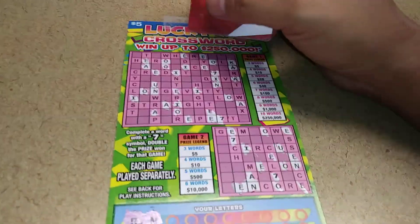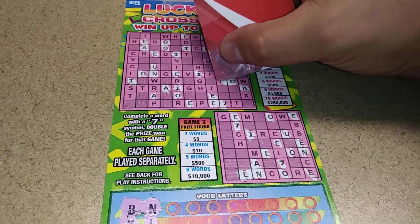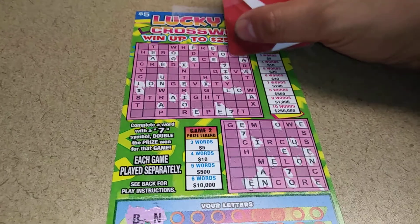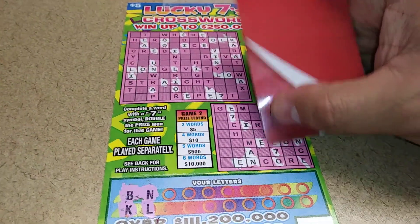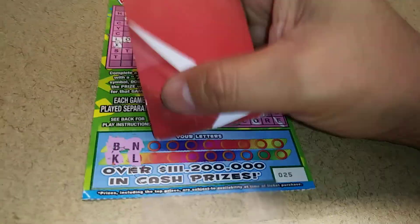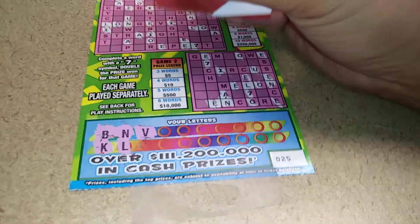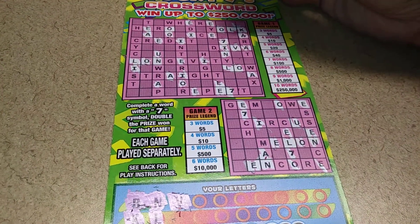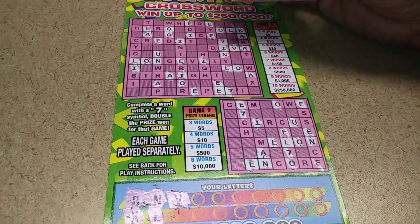A letter L. There's an L on top, there's an L, there's an L down below — we have one L. A C would give us a doubler. A letter V. There's a V. A Y would give us a doubler too.